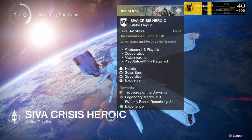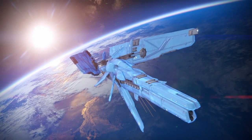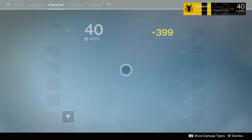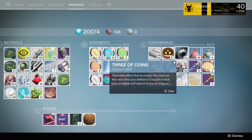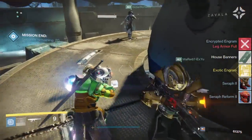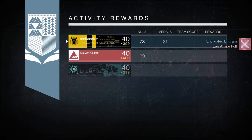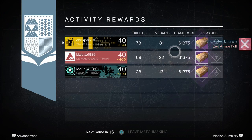At number 1 we have the SIVA Crisis Heroic. As you can see, you get legendary marks and Treasures of the Dawning. Treasures of the Dawning give you an exotic engram for weapons, and you can also trade the legendary marks in for exotics once you have 150, whether you already have it or received it in year one or year two. Complete this mission and use a 3 of Coins on the end boss for a chance at an exotic. This is number 1 because you also get legendary marks, legendaries from farming which you can trade — and sometimes you'll get an exotic from that — plus random reward items which are probably more useful.